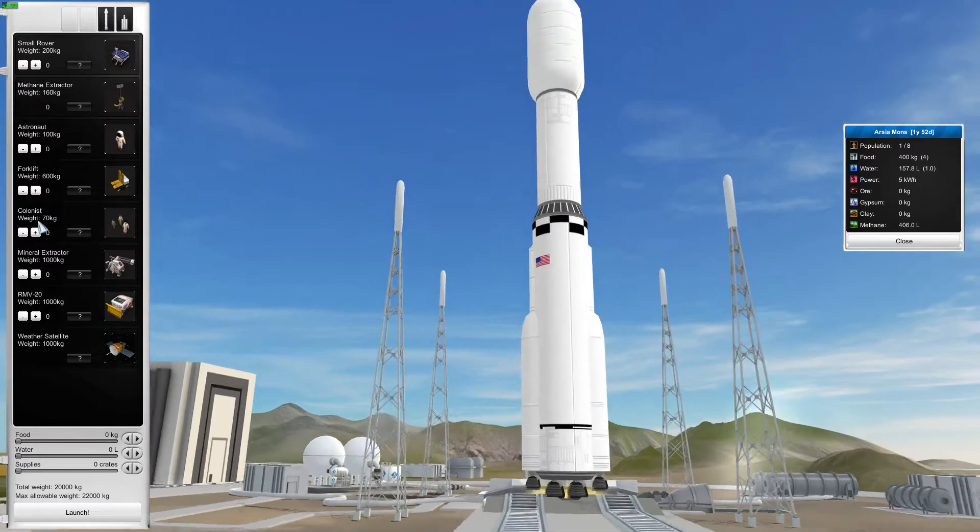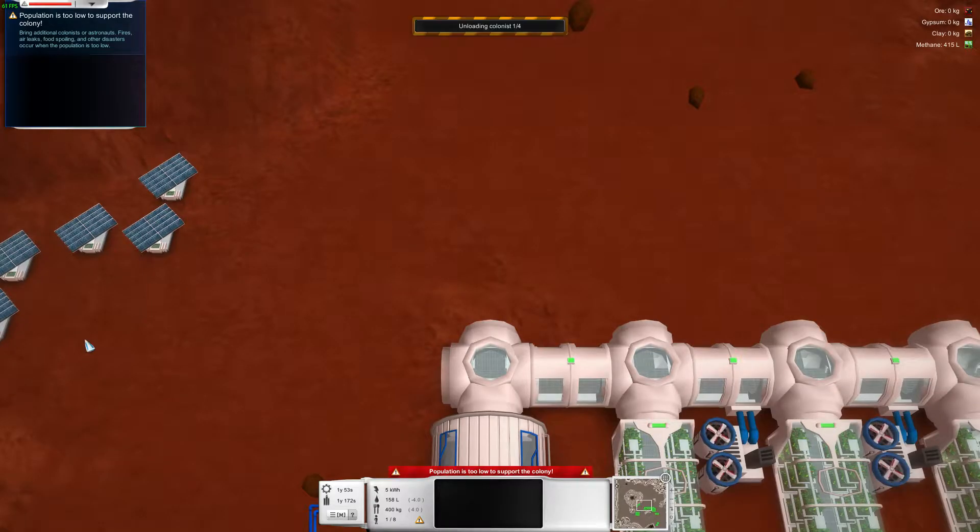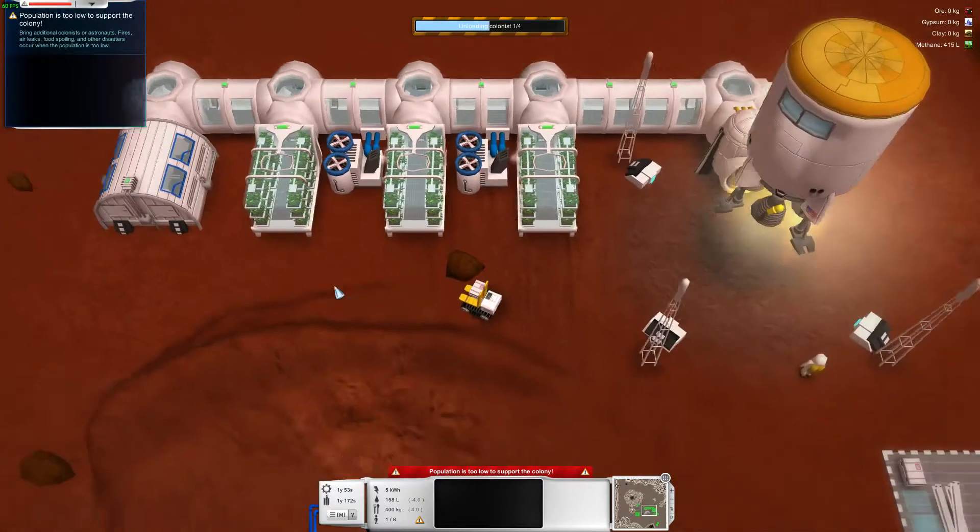We've got a new rocket available. We're sending one batch of colonists, a ton of supplies — maybe a little less ton of supplies — and launch. Population too low to support the colony.